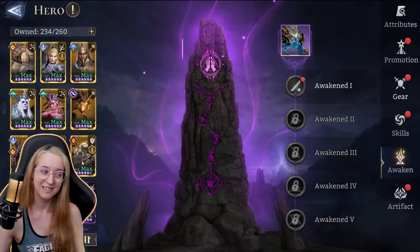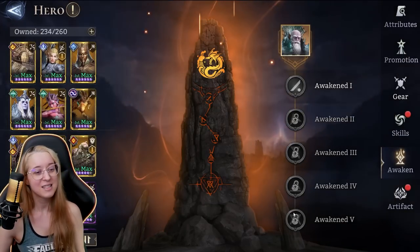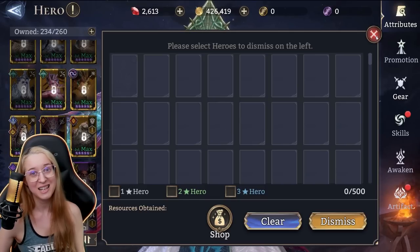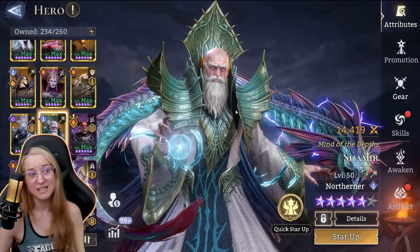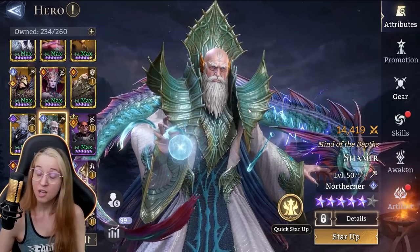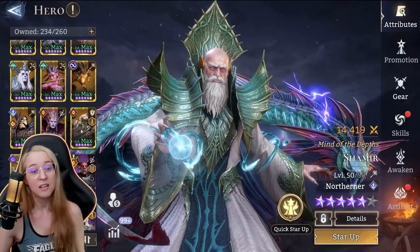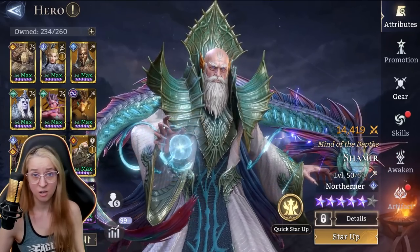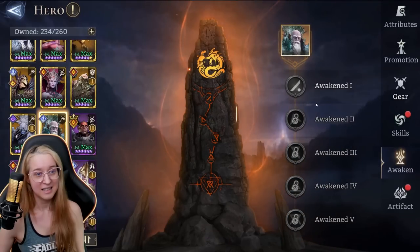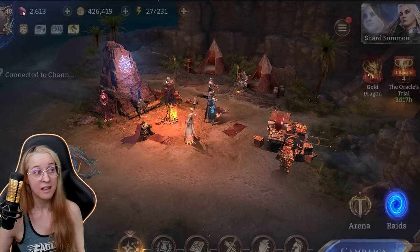Now, dupe legendaries — or just legendaries in general. Same thing: just awaken them. Don't sell them for the currency. No matter how bad a legendary seems, you never know when they buff them, change them, add new content, or they become relevant or necessary. Depending on faction-based or class-based stuff, you might find a unique use for them depending on what they do in the future. This is the kind of game that's going to go on for years successfully, so you might really have a role for them and regret selling them. Luckily with legendaries, you get better improvements from awakening — some of them are pretty amazing.